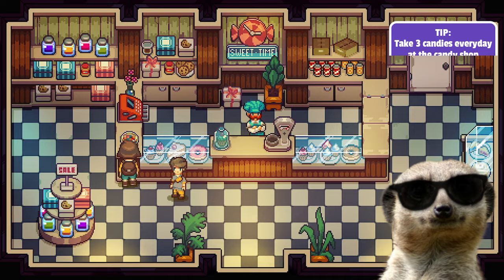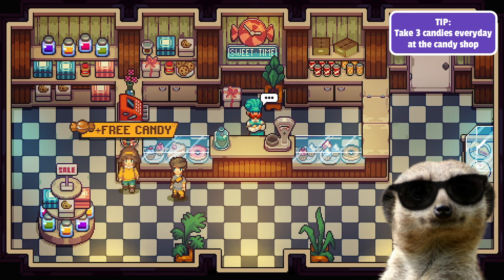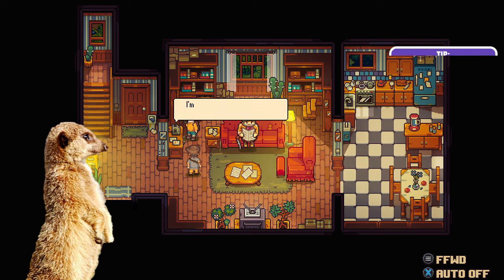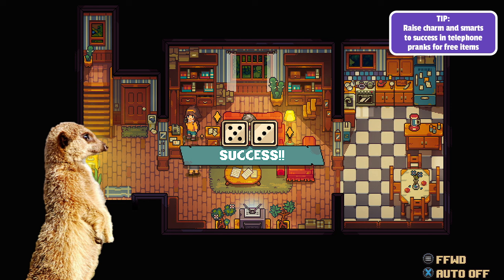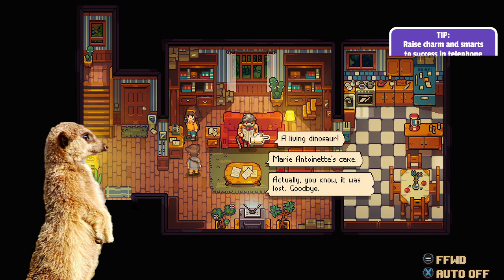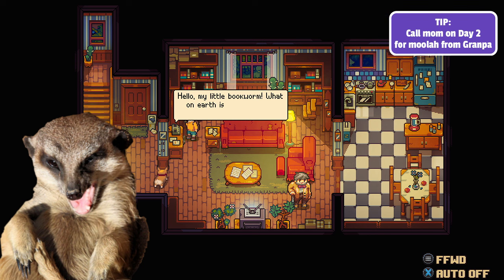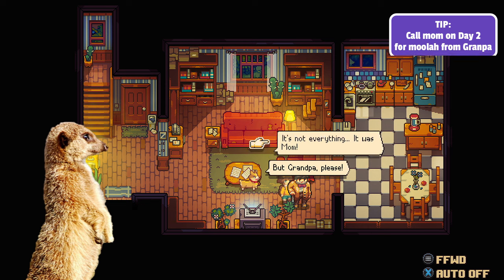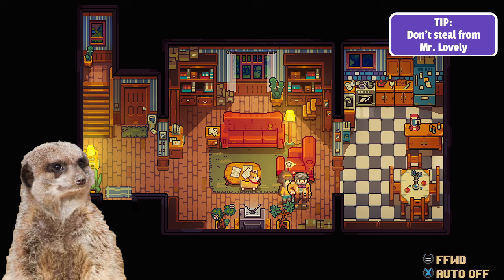The next freebie you'd want is the free candies at the candy shop. You can take up to three candies every day, and this restores your SP in battle. Don't forget to raise your personality stats before you do the telephone pranks, as you'd really want to get those side quests for a free sword and a free book. And speaking of the phone, don't forget to call mom so that grandpa would give you extra cash. Raise your charm as much as you can for more chances of money from grandpa. And overall, just be a nice kid — you'll get free stuff that way.